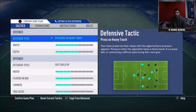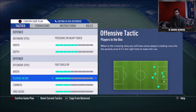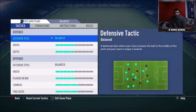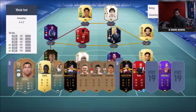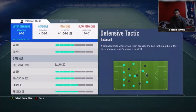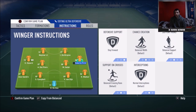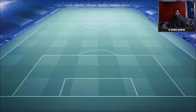In custom tactics: 4-4-2, pressure on heavy touch to try and win the ball back quickly, high width and depth, fast build-up play, and then four width, four players in the box, two corners and two free kicks. This is the same custom tactics I've been using for months and they've been going well. For player instructions, I put all four midfielders on stay forward and leave everybody else alone — that's it.